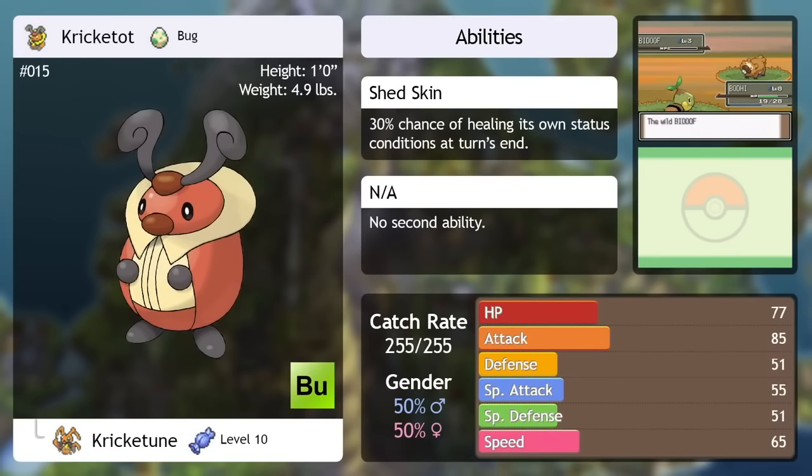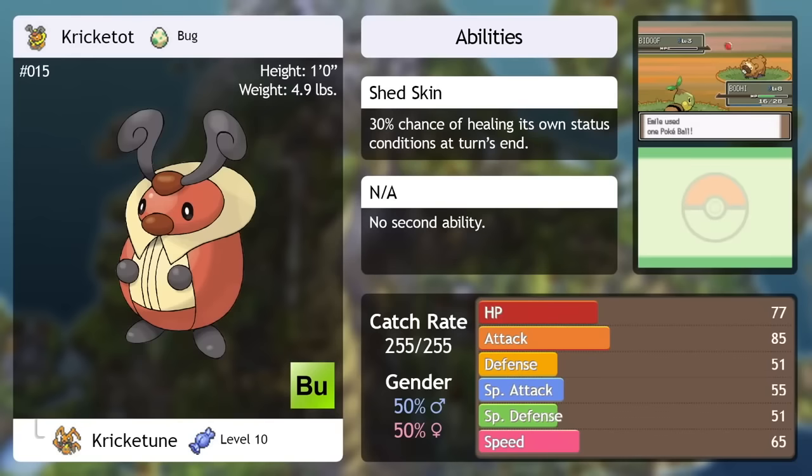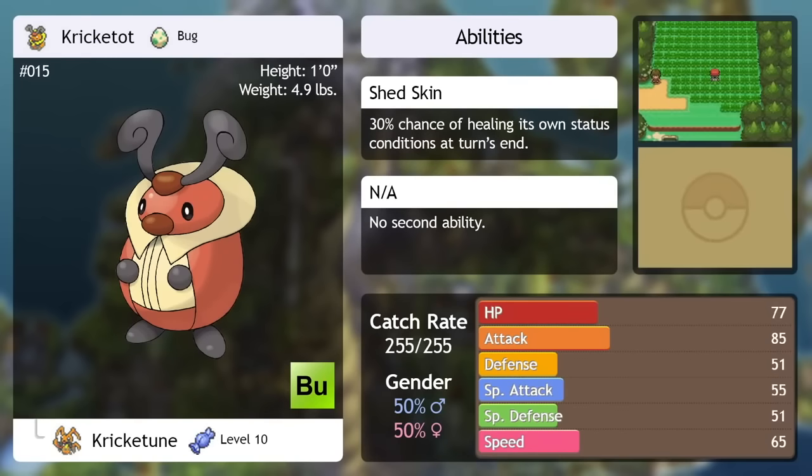Kricketot — only Growl and Bide until it evolves. Its only way of doing damage is by doing nothing for two turns and then counterattacking. It's so weak that it's unlikely to survive two hits for most anything without using items on it. It's just really not a very good Pokemon. Not only are there better bug type options not too far down the line, but if you want to raise a Kricketot in particular, in the not too distant future you'll be able to catch its evolved form in the wild — meaning it'll know more moves than just Growl and Bide. In fact, its evolved form is even more common in the wild than it is. It has no purpose for existing.